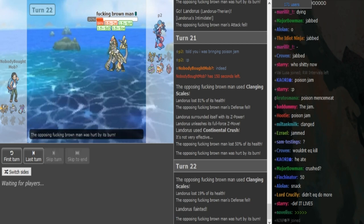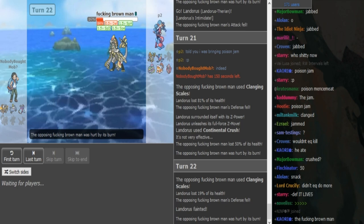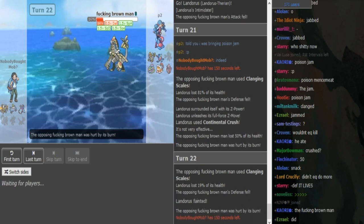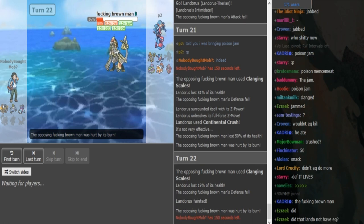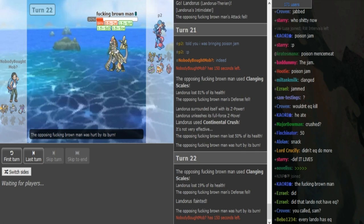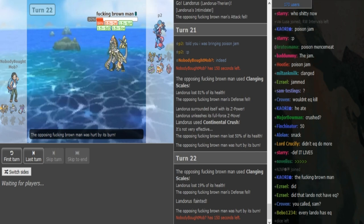Poison Jab can pick up the kill here with Quick Attack, but at this point Protean Greninja should just win for P2. It was interesting to see Kommo-o actually put in some work — you don't see that every day in SPL. I don't remember seeing Kommo-o used in SPL before, let alone putting in work.